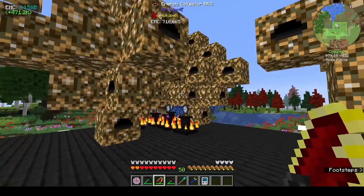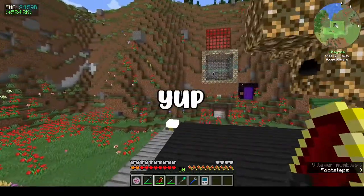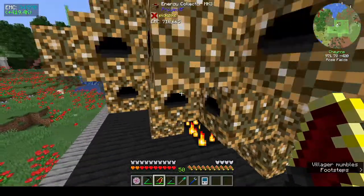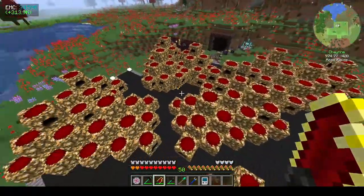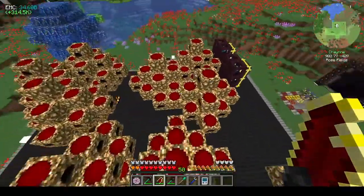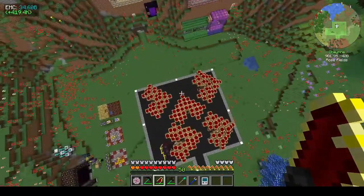Hi, this is Shane and welcome back to episode 22 of Project Architect. I've been kind of busy - I made more power flowers because I just didn't like the one on the roof and I thought I could do some more. From the air it looks a bit weird but I kind of like it.